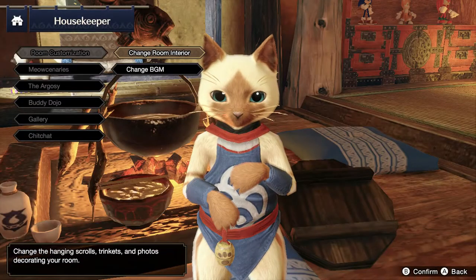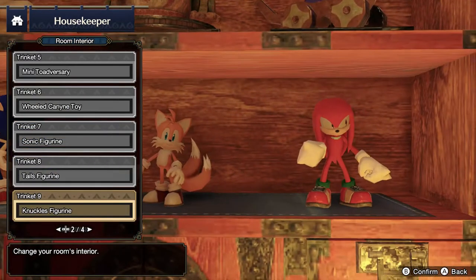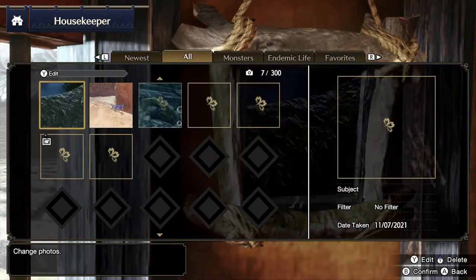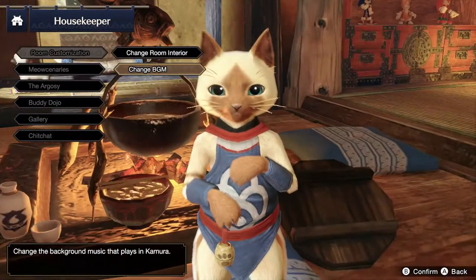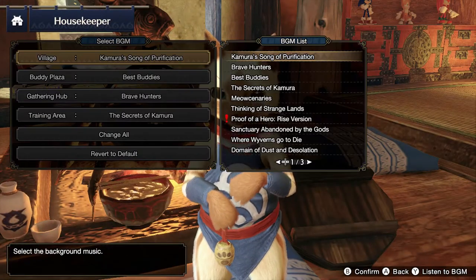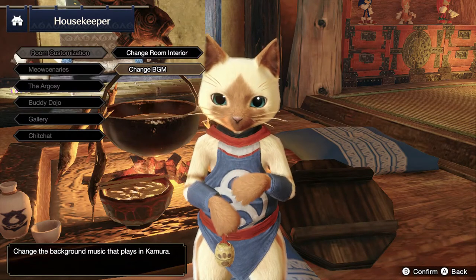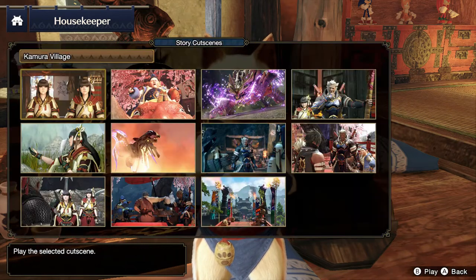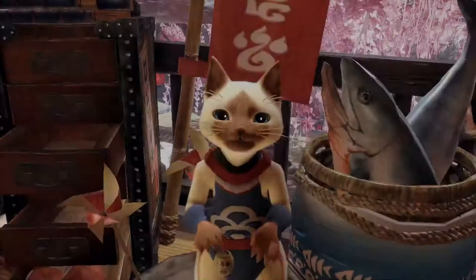Through your housekeeper, you can customize the interior of your room with various decorations and even pictures that you took using your camera. You can also change the BGM for various areas of the village here. The Meowcineries, Argosy, and Buddy Dojo can also be accessed from your housekeeper. Gallery allows you to watch various cutscenes and intros that you have already watched through game progression. The housekeeper is also available in the gathering hub.